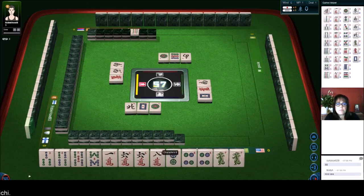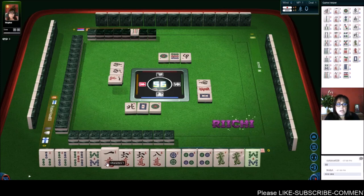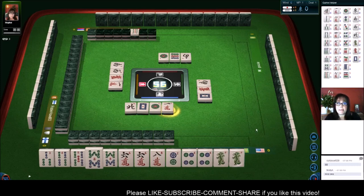If we can pair up more, maybe we can do all pon. One character — oh we got another pair. One character. Okay let's pon. Let's do all pon. Dragon pon. Maybe.